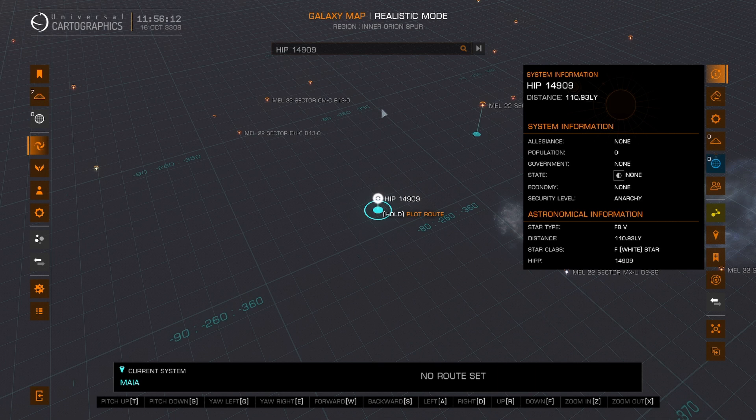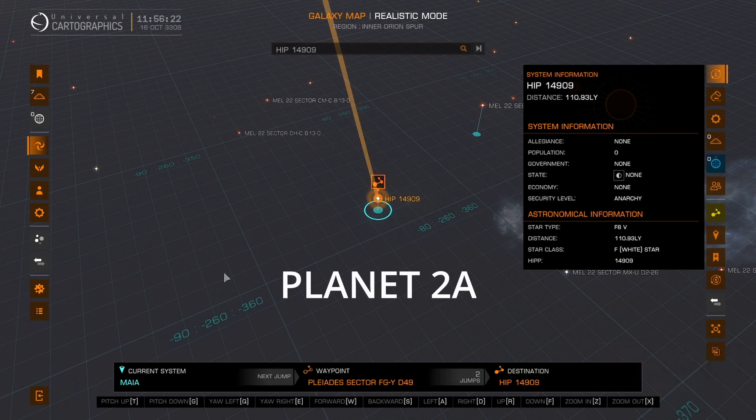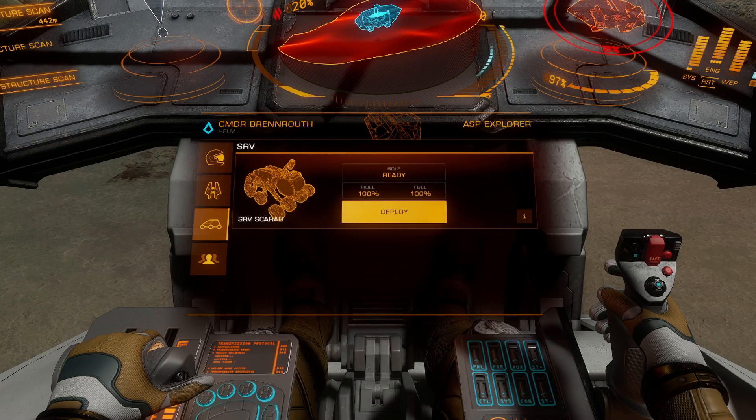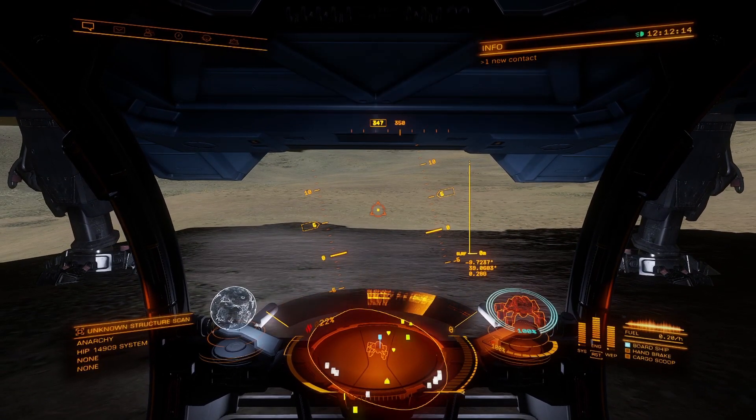We will move to one of the closest Thargoid sites, which is HIP 14909, for the Thargoid link. This is where you need the Scarab, or SRV. In this place we will find the Thargoid link.